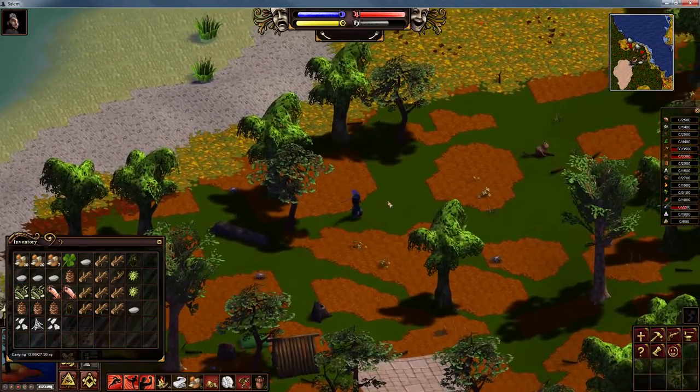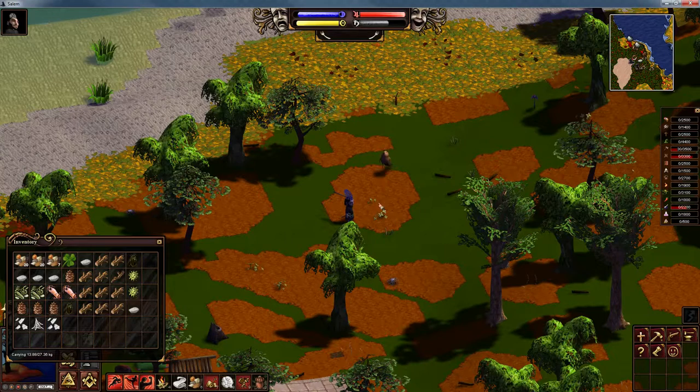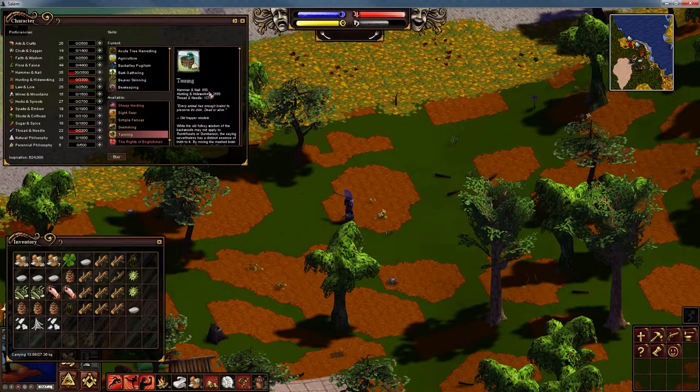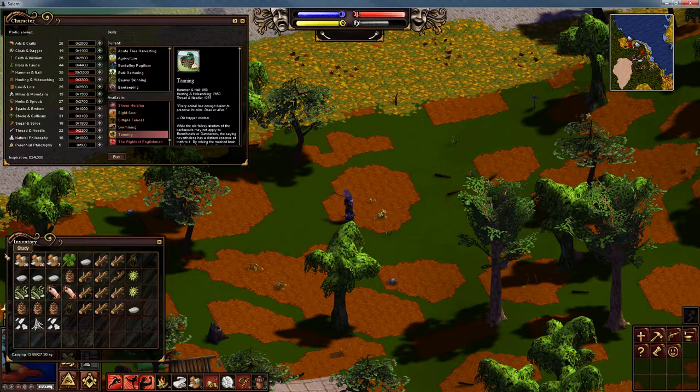I found a beaver — I've had to wander for ages. Sometimes they're difficult to find, sometimes they'll spawn right near you. Before we attack the beaver, remember in the previous episode when we skinned the beaver we didn't get the most important component: a brain. To rectify that, we're going to learn the tanning skill. In order to learn tanning, we need 850 hammer and nail, 2650 hunting and hide working, and 1275 thread and needle. To achieve this I'm going to study these stones — hopefully 3 smooth stones and 2 mermaids purse.